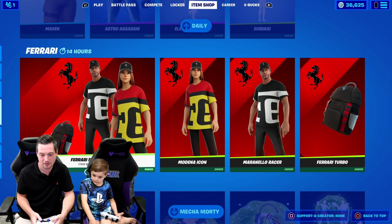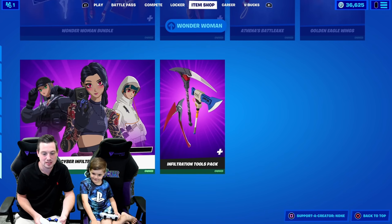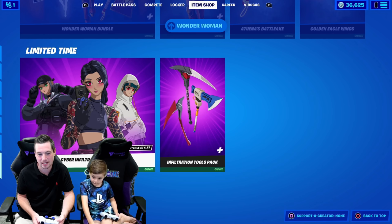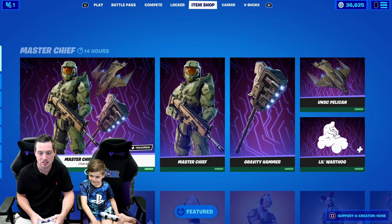All the good emotes are copyrighted. The Ferrari bundle has made a return, the Mechamorti bundle is in the item shop, Wonder Woman bundle is still there, the Cyber Infiltration pack and the Infiltration Tools pack is still in there, and the X2 Twins bundle is still in the item shop today. So there is nothing I need to buy today.